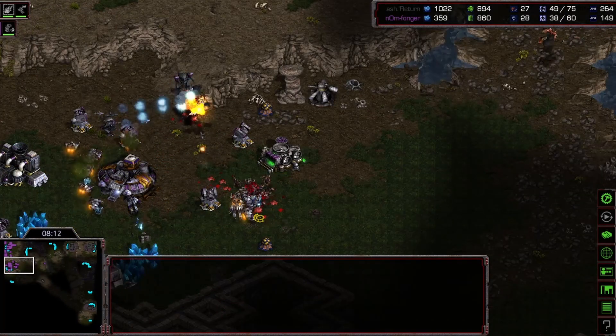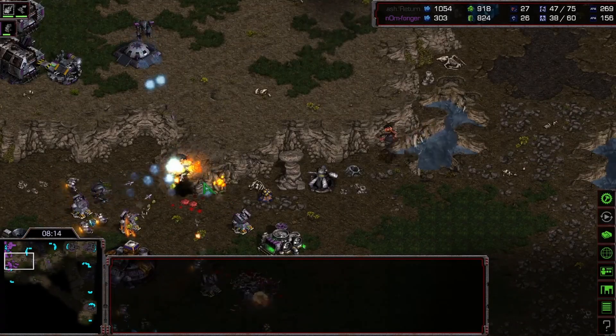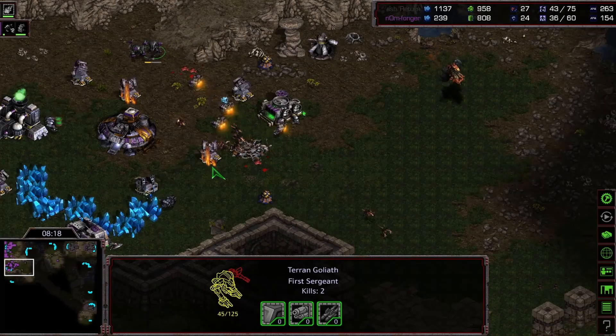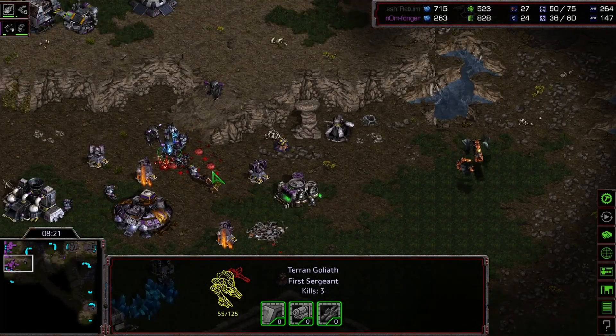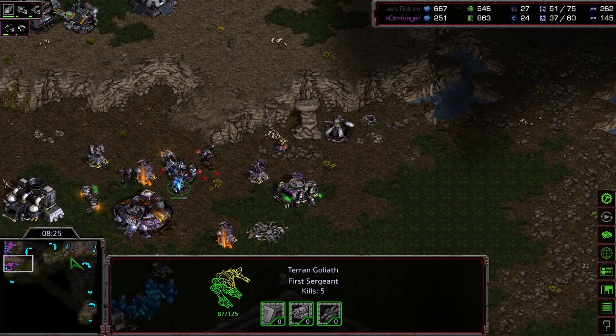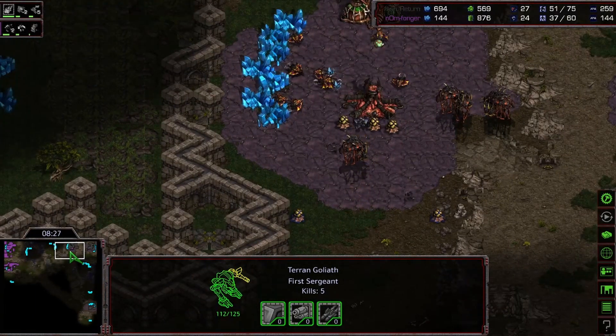A very aggressive dive here, costing us all of the mutas. I don't think our Zerglings will be able to get enough damage — yeah, no, they're just getting slaughtered. Man, how good are goliaths? Too good.